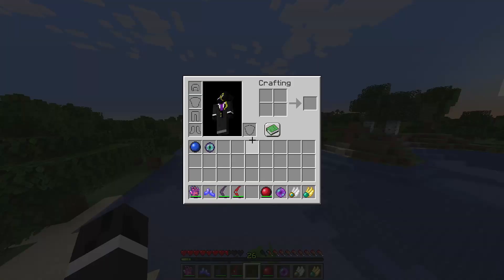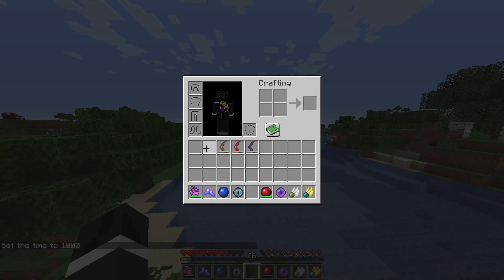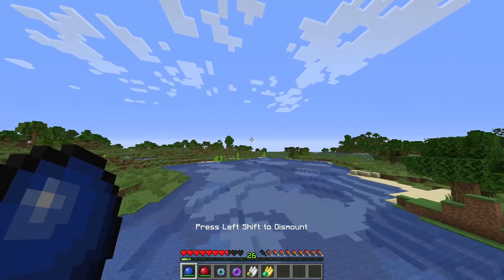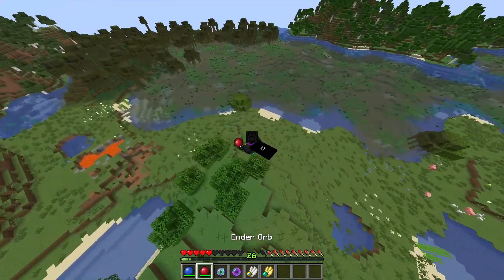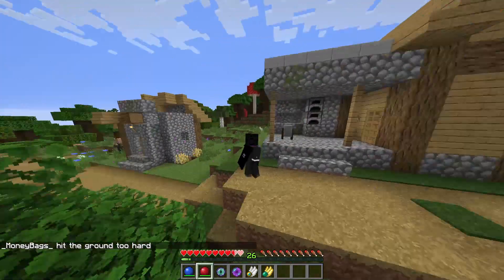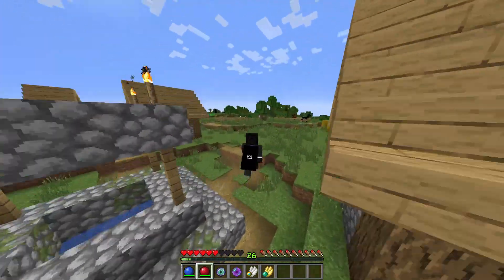Then there are the ender-related items. This one is like an ender pearl but you ride it, which is pretty fun. This one is just a normal ender pearl. And one of them is an infinite ender pearl that does a bit more damage.